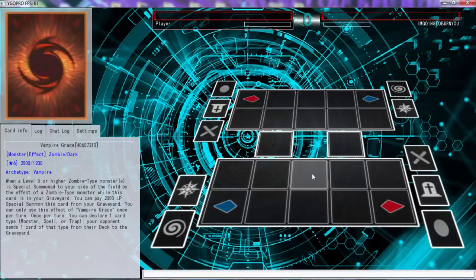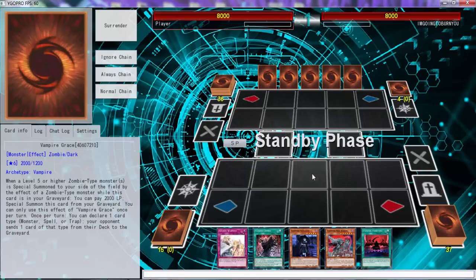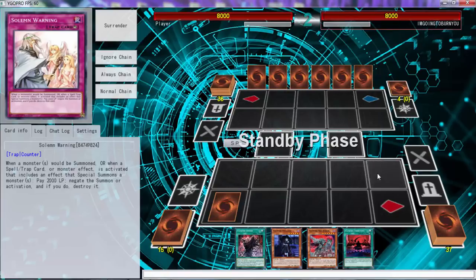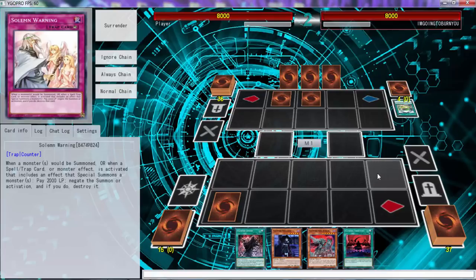Alright, what is going on today folks, we are going back in with Vampires. Let's see what we can do with this deck — we have changed it a lot. Holy crap, this is a hand of the century. I've changed it a bit because I've seen somebody else's deck and I like the way his trap lineup is.